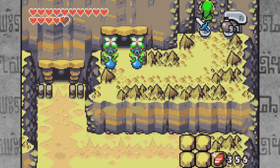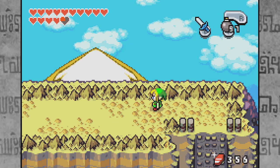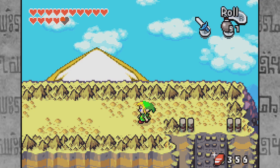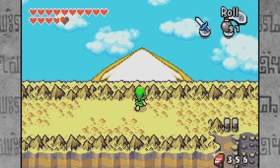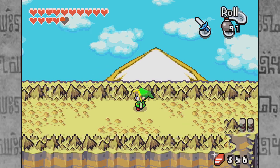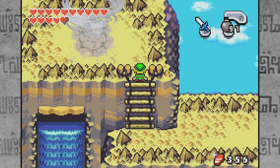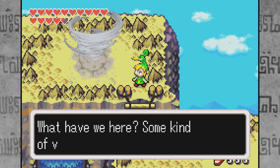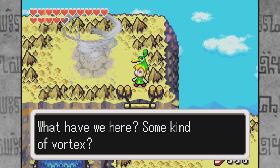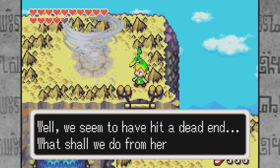Let's go ahead and go up this mountain wall. It looks like we actually reached our destination in not that long a time, even though I did have to cut. You are hidden — I guess you're playing hide-and-seek with somebody. Let's head over here, up to this whirlwind. What have we here? Some kind of vortex? We seem to have hit a dead end. What shall we do from here?